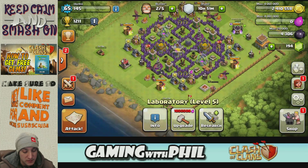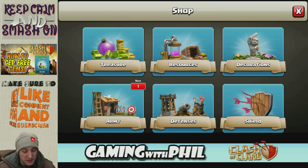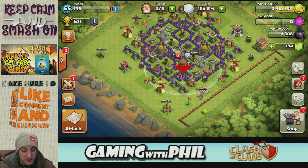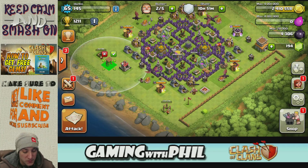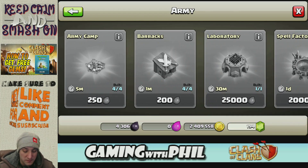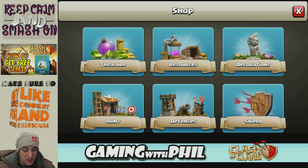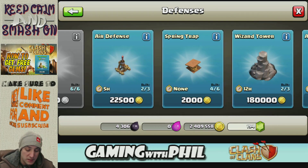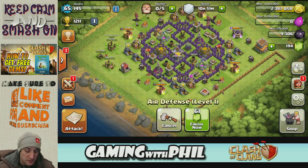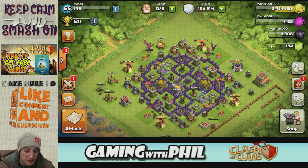What else could we upgrade here? Probably upgrade this hidden tesla, or should we build some more stuff too? Let's build another archer tower — I'm gonna put that over here and start building all this stuff so I can start upgrading it all. In the army stuff there's another dark barracks, and another air defense — finally! That's really nice.